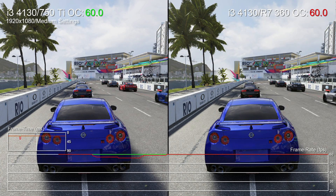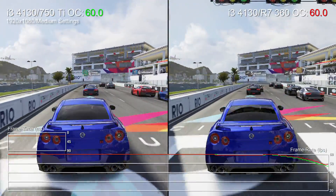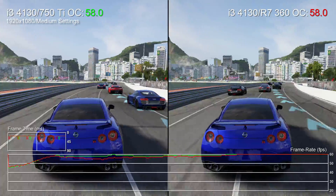Hello, it's Tom with Digital Foundry, bringing you a quick look at how Forza 6 Apex runs on budget PCs. Right away you can see our faithful Core i3-4130 rig, paired with the GTX 750Ti on left and AMD's R7 360 on right.